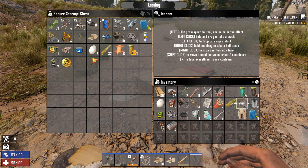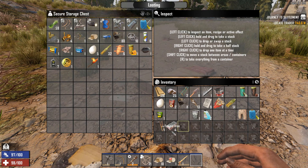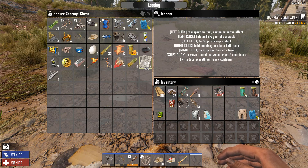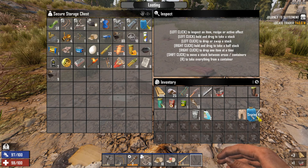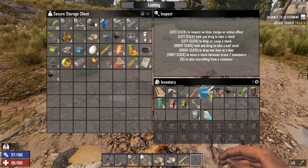Bandage — just throw that one. Scrap these. Throw these bones away. I guess we can't use those right now, we'll wait until we kill something. Keep that lockpick on us. Let's put drinks, food. Let's wear these. Scrap sewing kits — I'm not really sure what you do with sewing kits.